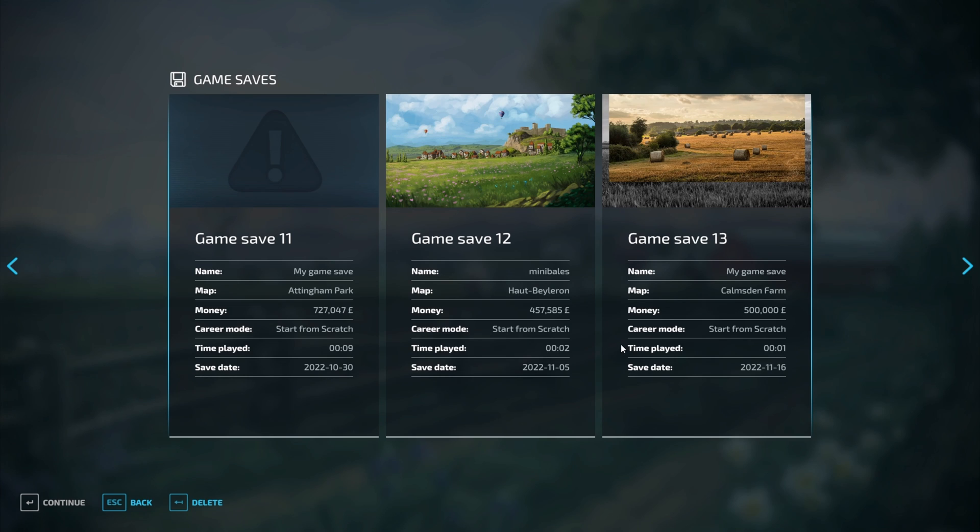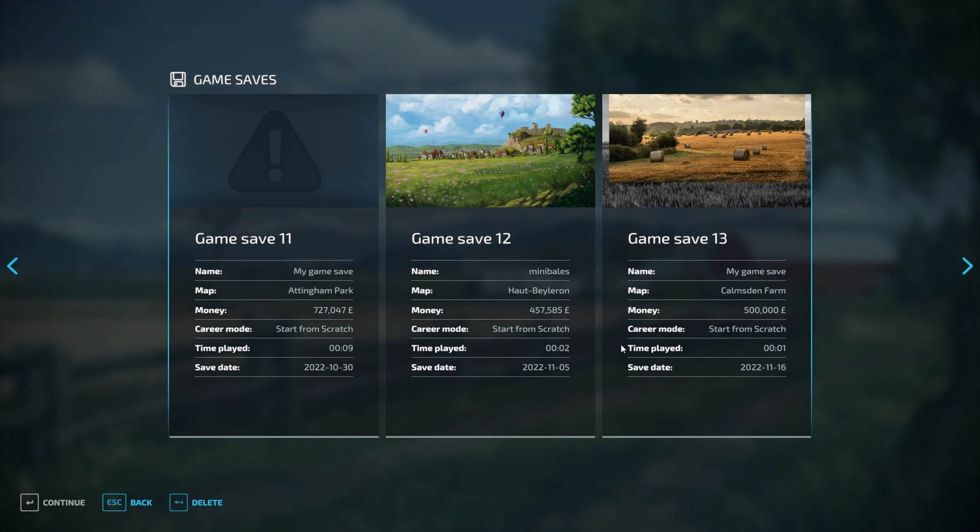Welcome back to Farming Simulator. This is a quick video on log files and debugging. I do quite a lot of tutorials on making edits to mods, maps, or whatever, and if you make mistakes you can spot them in the debugging and in the log file. I'll show you how to activate it in a moment.